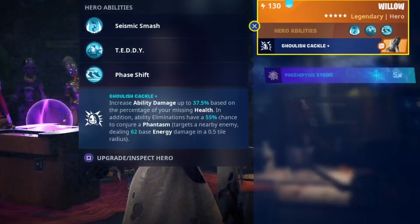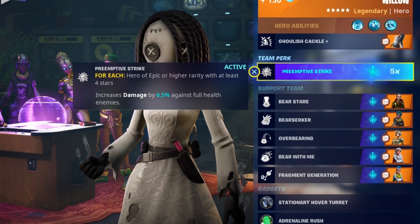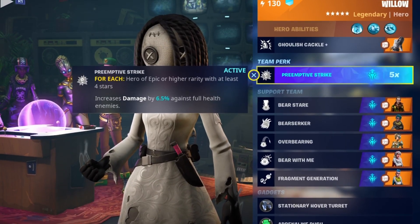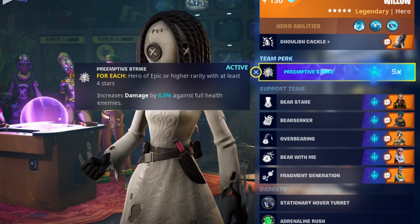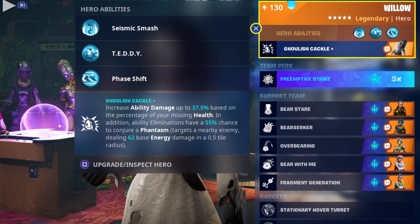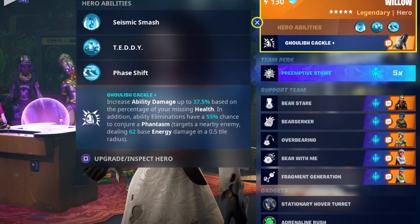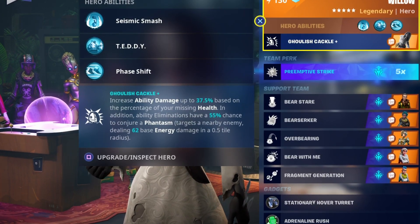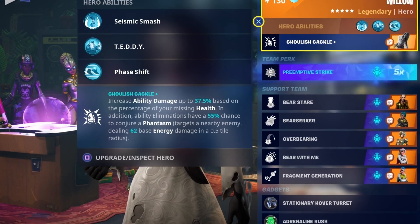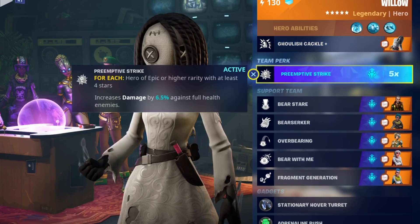This is the build I've gone with. I have Pre-Emptive Strike to do a bit more damage with the initial shot using Teddy — if it works with Teddy, because as you can see I've gone with a Teddy build. If this works correctly, I'm deliberately going to lose 37.5% of my health, so I'll stay at roughly half health or just under it, getting that extra 37.5% damage added to my Teddy, because Teddy is an ability.